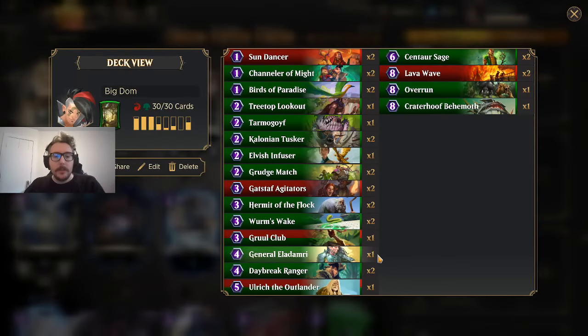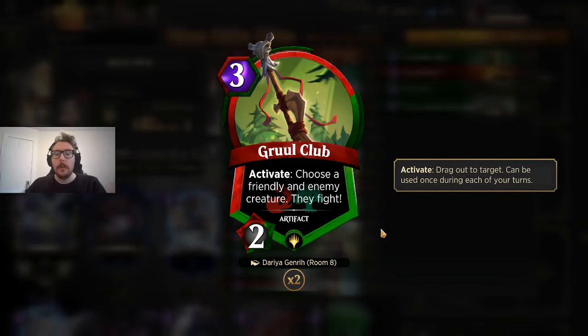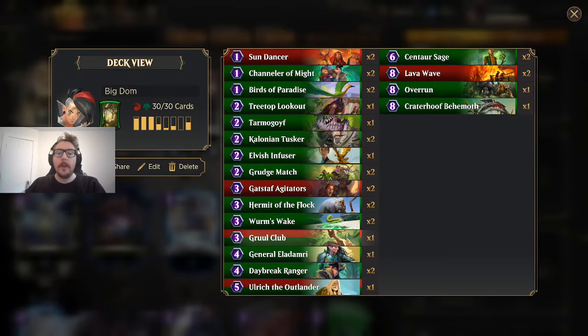What I'll often find is I look at the board state, I have a lot of creatures, I go for an attack, and they try not to block much. Then I know they have to answer a creature next turn or they're dead. I'll just prep Worm's Wake knowing a creature's probably going to die on my 4- or 5-creature board, and then I'll have another threat for next turn. Gruul Club — a really efficient card, 3-mana artifact that works with Tarmogoyf, and you get 2 fights out of 1 card. Most of your creatures are pretty big, so you're getting a huge tempo advantage from constantly picking off their creatures. I definitely recommend 1 Gruul Club.